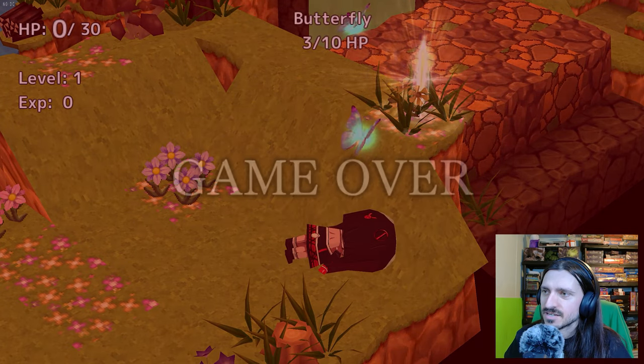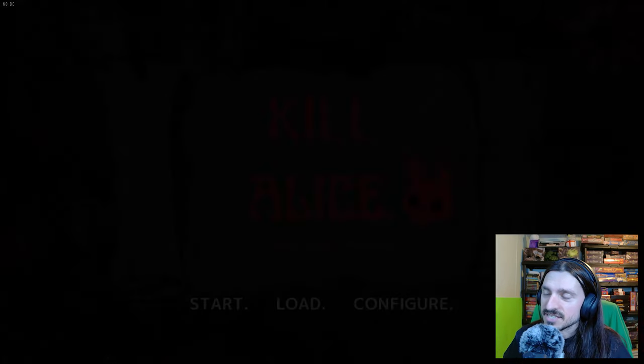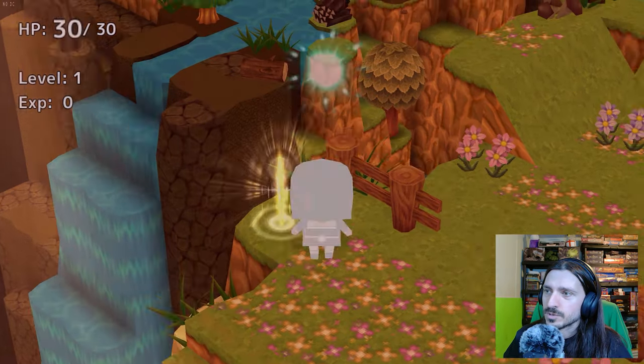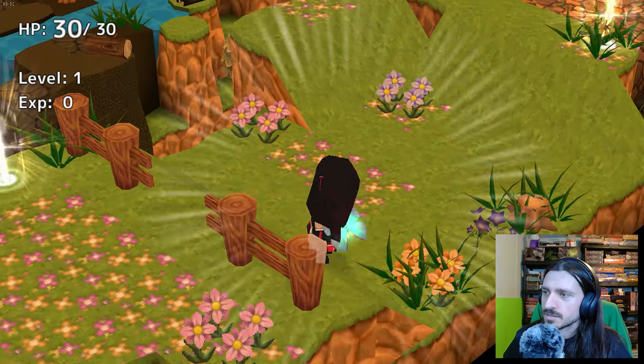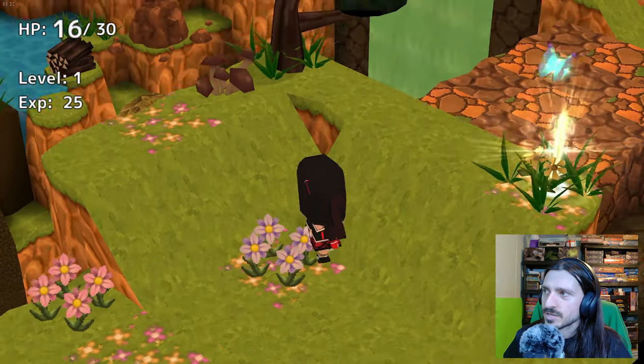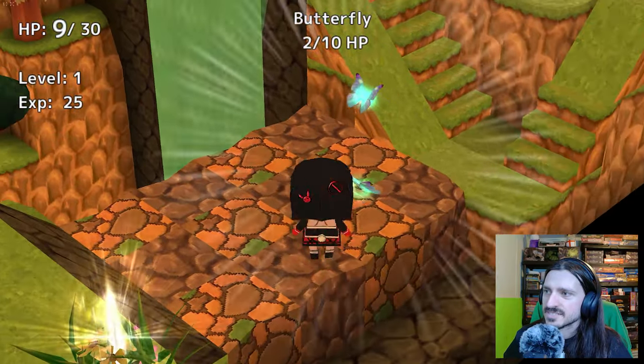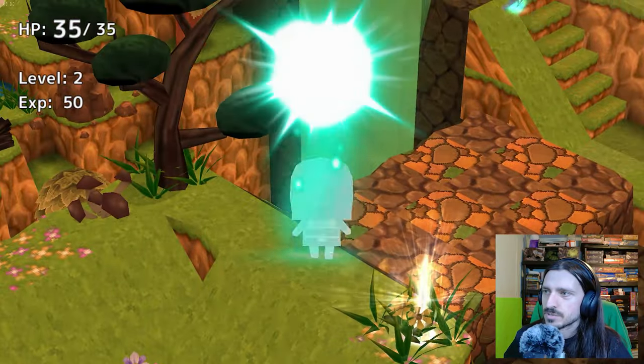I'm gonna die. Okay, I died — load that back up. It's SGB so the combat's gonna be a little jank. I died immediately. I got five hit points — that's from the fall, I forgot. Okay, 16 out of 30. Two hit points remain.